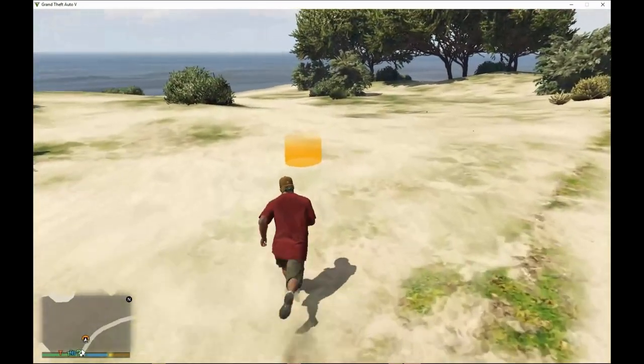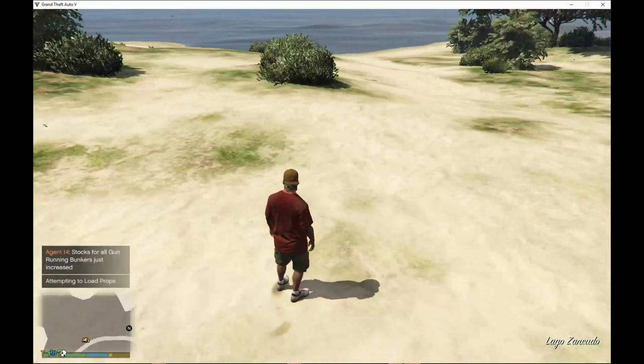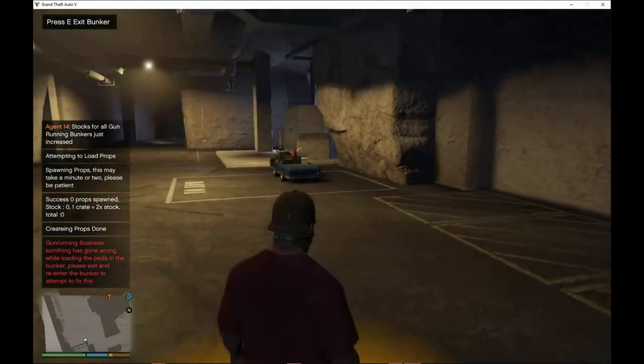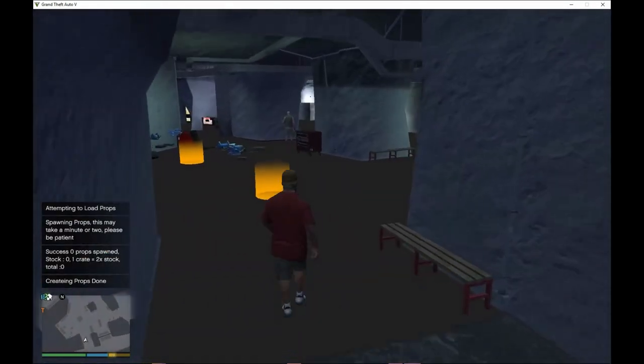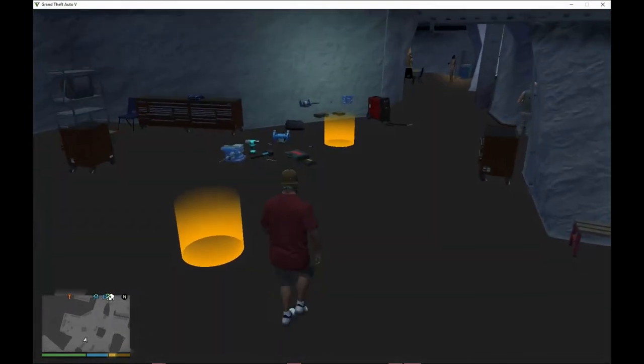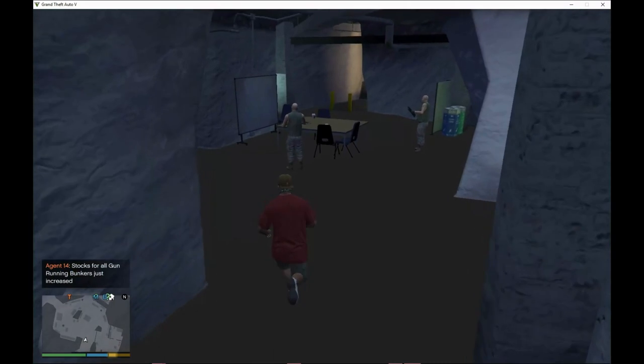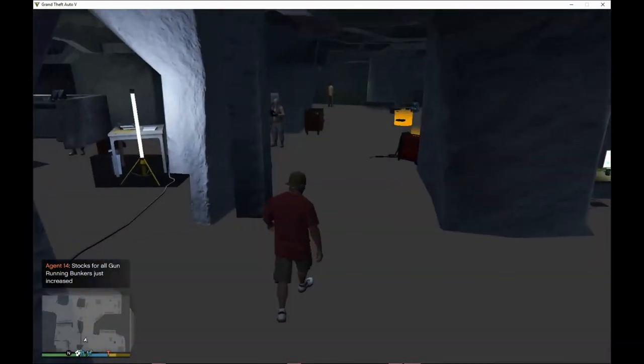Hover over the yellow spot and press E — you will teleport inside the bunker. This is the glitch I was talking about: as you can see, there's no ground. I'm not sure why, but it needs to be fixed.